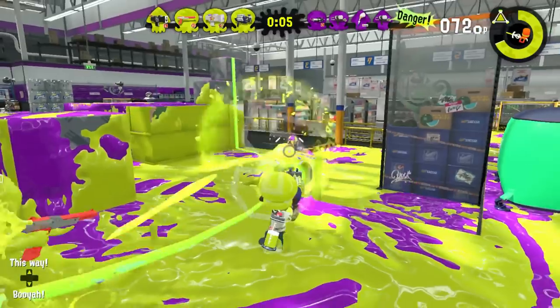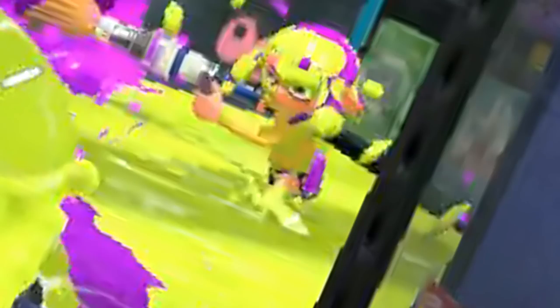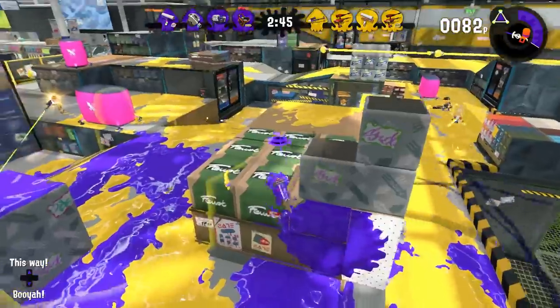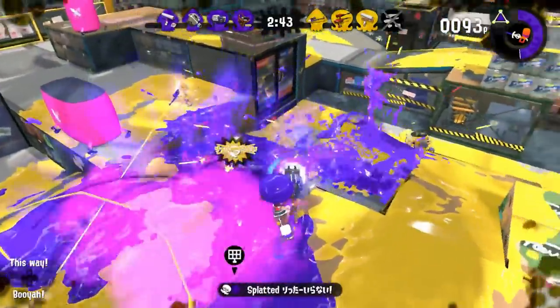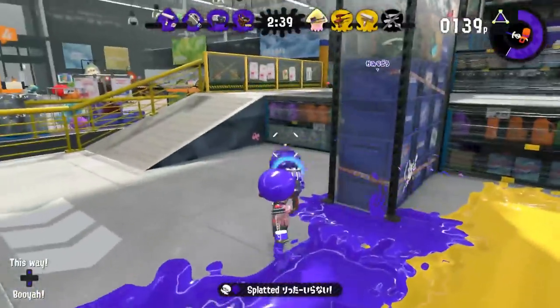When a Clash Blaster shoots, all that goes through an opponent's head is: 'Oh god, oh god, he's coming around the corner. He's gonna sense me and step on me like Plankton in SpongeBob. I'm never gonna see my kids again.' Shooting with the Clash Blaster makes up a lot of deaths in Splatoon 2, so if you shoot with the Clash Blaster, you'll be in great shape.